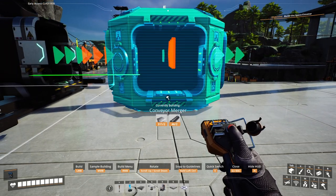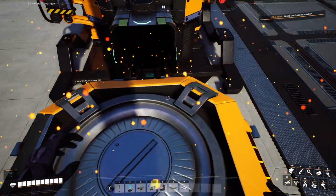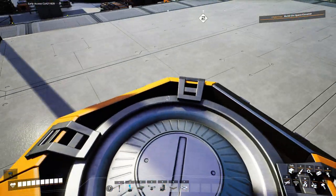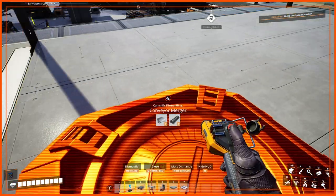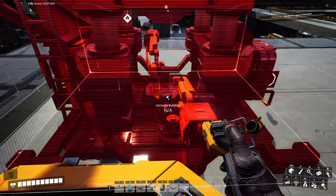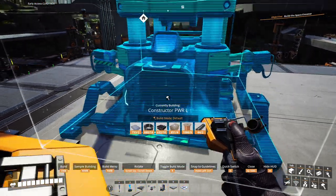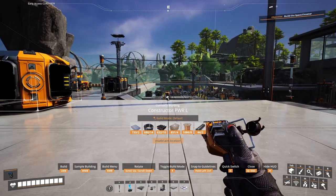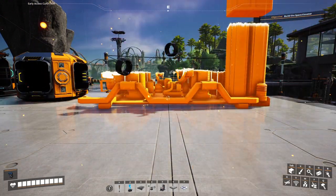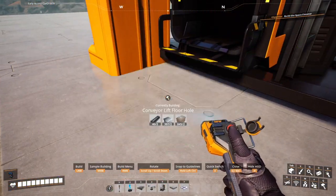We'll go ahead and put our merger here. I'm just going to use all Mark 3s, so everything is pretty much at the max. Let's go ahead and put another constructor here, get everything lined up. Everything has to be perfect — it must be perfect. And bam, everything just slaps out nice and easy.